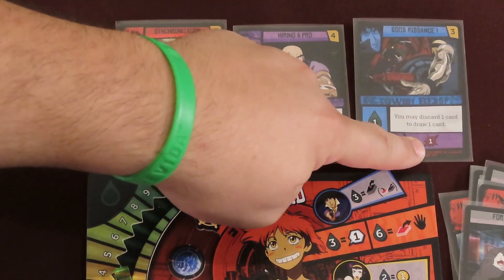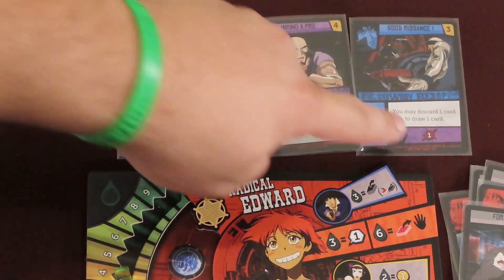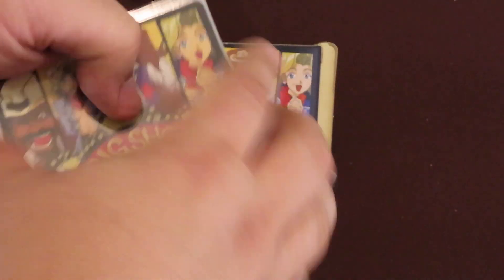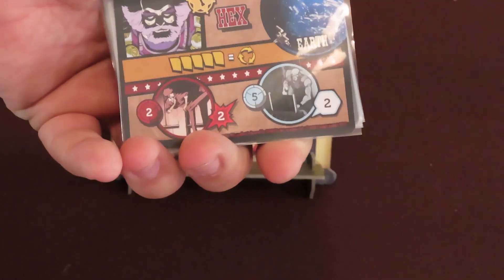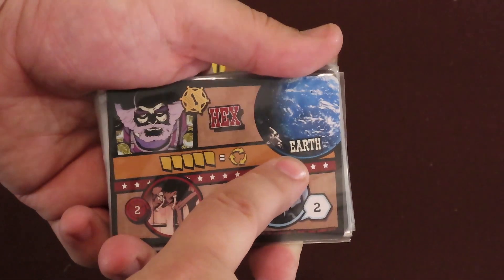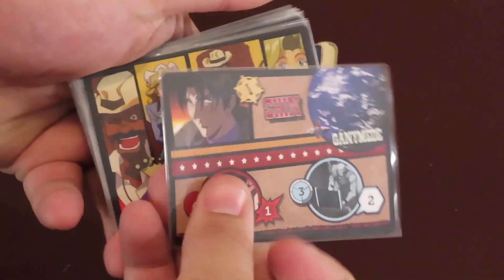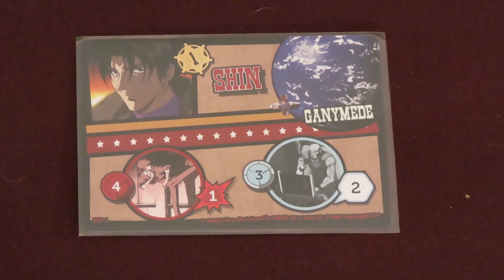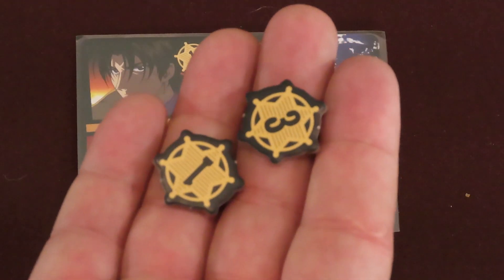A single character's card can activate all team effects that match. The criminal cards share the same card back, but each has a designated planet that can appear. Check the right side of their card for the planet, which will be useful in setting up the game. Each criminal is worth a number of renown points, as shown by the Sheriff star next to their picture. By capturing the criminal, players will gain renown tokens, which will tally up at the end of the game to determine a winner.